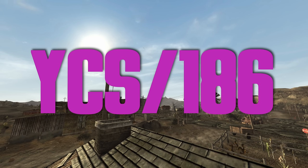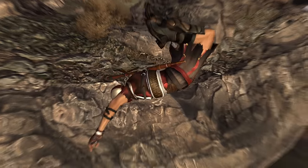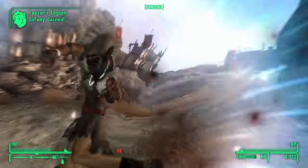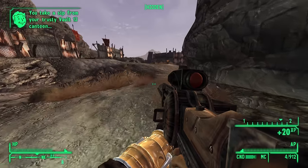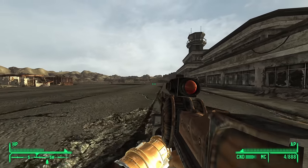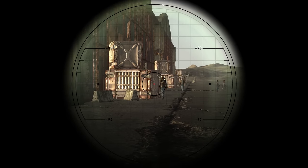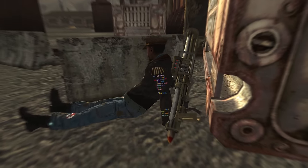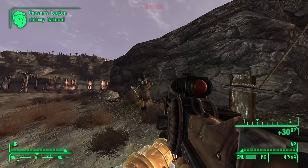YCS/186 — there is one benefit to not using Wild Wasteland. If you decide not to use that perk, instead of the Alien Blaster, you can get your hands on this Gauss Rifle. It has the highest base damage of any non-explosive weapon in the game. Combine that with long-range sneak attacks and there's nothing that can stand up to the might of this rifle. Being hit by this is like getting smited by Zeus from atop Mount Olympus — you delete anything you put your crosshair on.